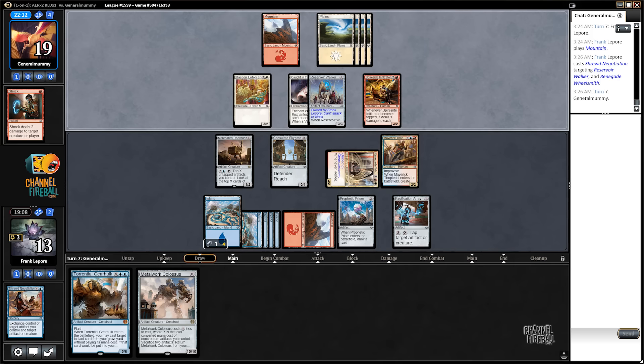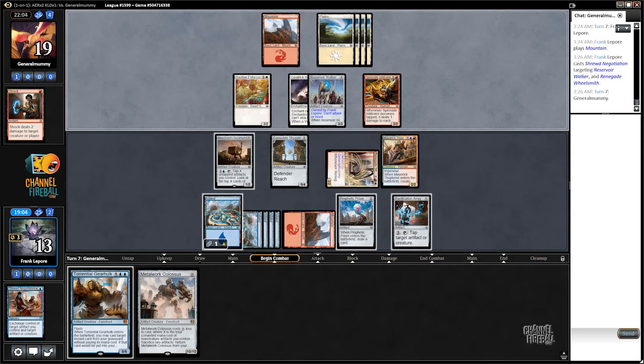Unfortunately, it is not Snapcaster, so we cannot Shrewd Negotiation a second time with our Torrential Gearhulk. Otherwise people will be casting Cruel's Ultimatum in Modern for six mana and getting a 5/6 out of it.